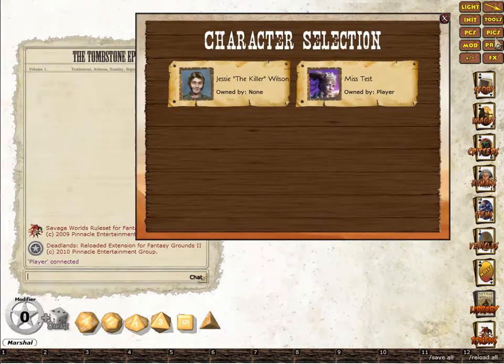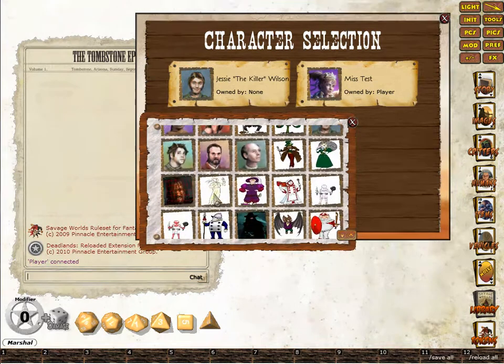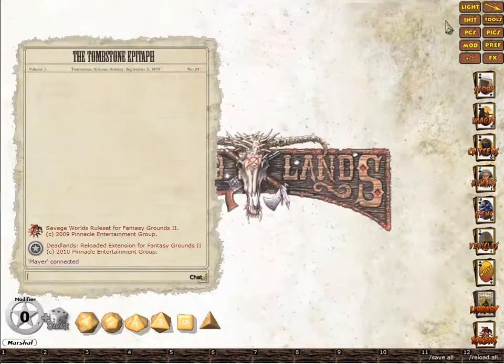Now obviously the picture doesn't really match, so I'll click on the Picks button, scroll down until I find a picture I want to use — this is just all the portraits — just drag it, drop it, close it up, and that's an updated portrait for a player.